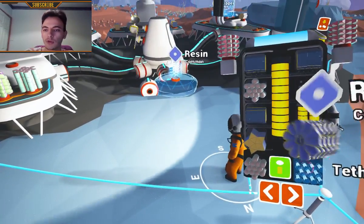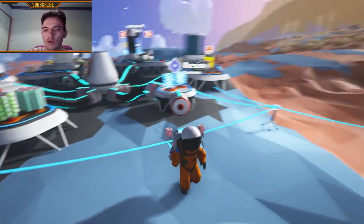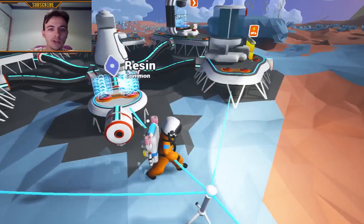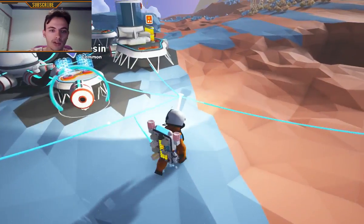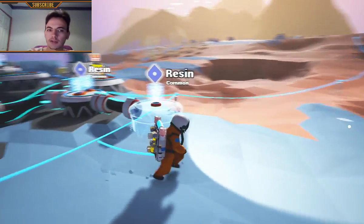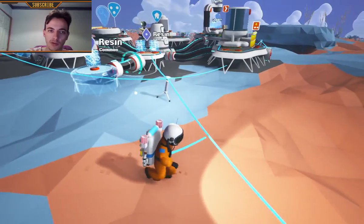So just take the resin from your inventory, put it in here, and you will see that this will create a special module. Then out of here you will need two more resins, or you can simply just create something like this that will basically just give you more space.